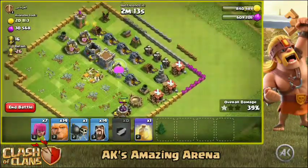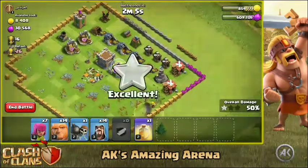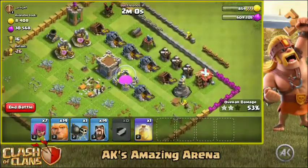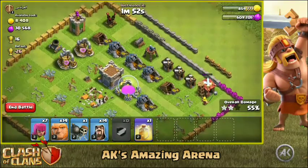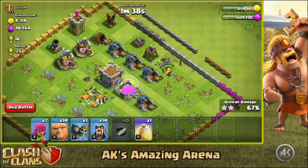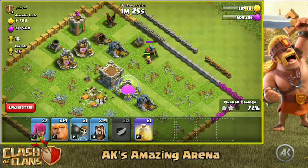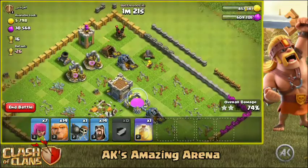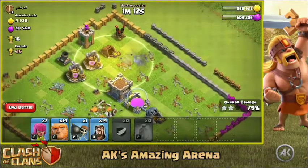We still got one archer tower on the top and one cannon which is going to be a threat for the super barbarians. We got three of them — oh, one goes to a spring trap! The spring traps got another one too, which means this one single super barbarian has to go through the entire base. I don't think he'll do it but he may, because super barbarians have a lot of hit points and they're faster than regular barbarians. The cannon is going to bring him to maybe 50% health and he has to fight back with the archer tower and mortar. We still have a heal spell — let's use it right now. I think the super barbarian made it!